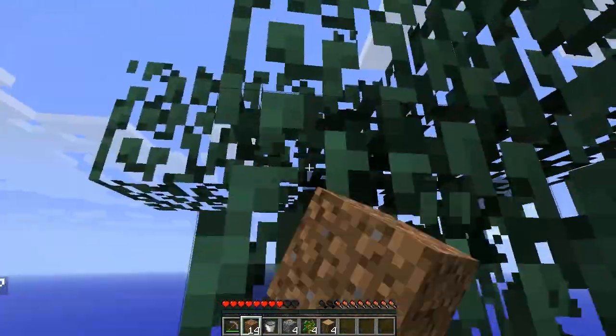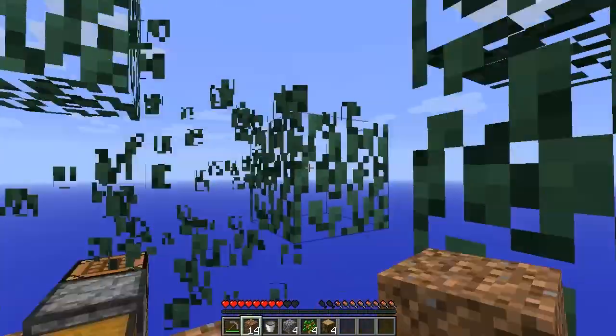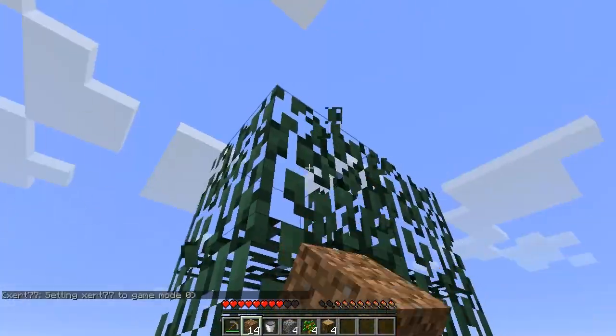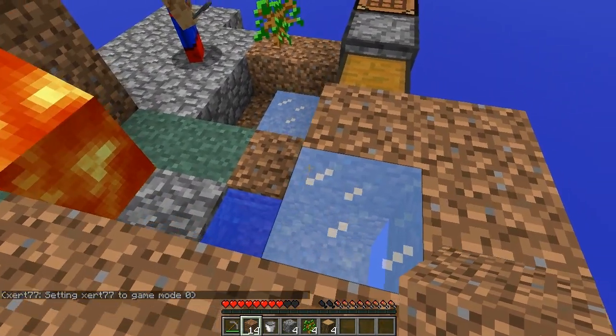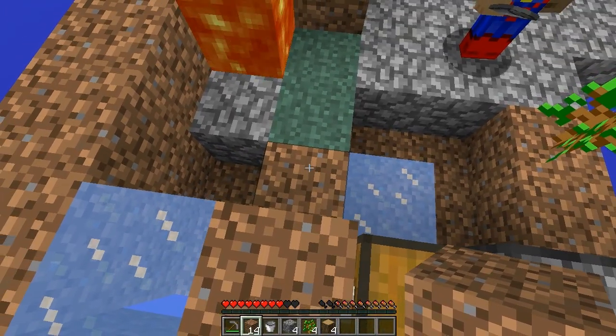It's turning to ice all the time. I think it's because we're too high. We're not even that high. If you look at it, we're not actually that high. Look at this cloud above us. Why is that? It's all turning to ice. Maybe it's because it's hardcore. I don't know. I'm confused.